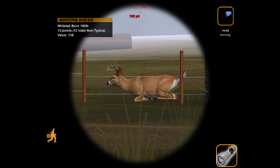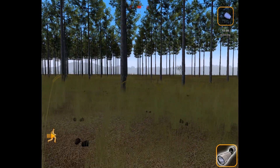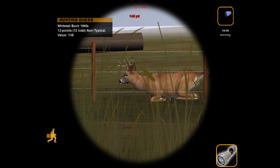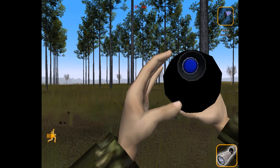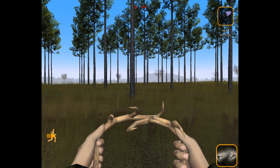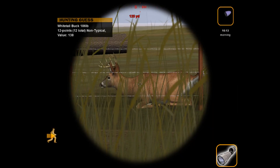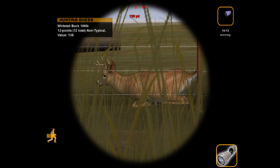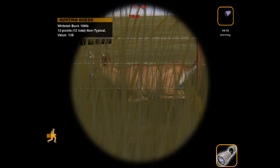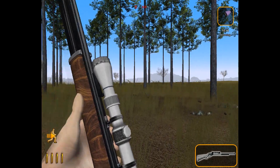Here we're looking at a 12-point buck — it says he's non-typical but I don't see how that's the case. He is bedding right now, which is pretty common during the post-rut season. Oh, never mind — I think I see a drop tine. That's cool. We're gonna try to rattle him in; I'd like him to get up at least before we take a shot at him. I'll put some scent stopper on. I don't guess getting up is gonna be a possibility anytime soon, so I think I'm just gonna take the shot anyways. We'll use the 45-70 lever action rifle yet again, and since he is still, I have a feeling we'll put a good shot on him.